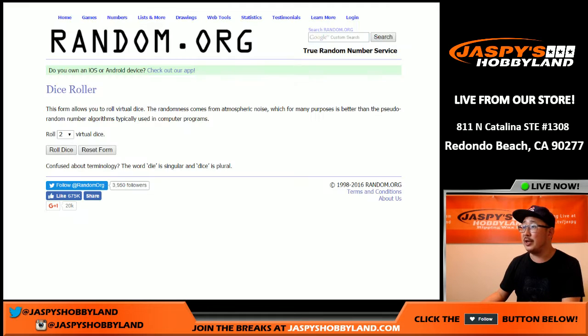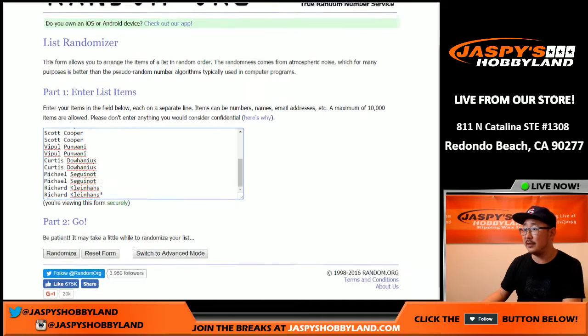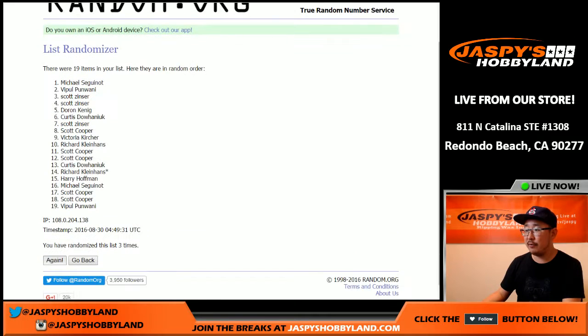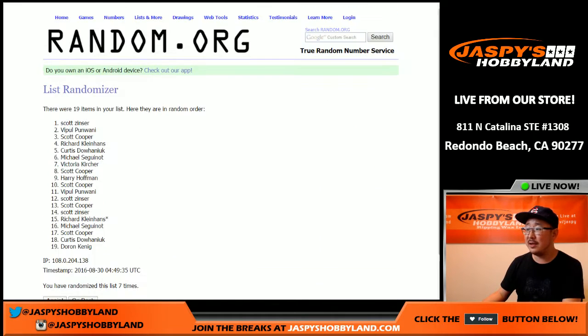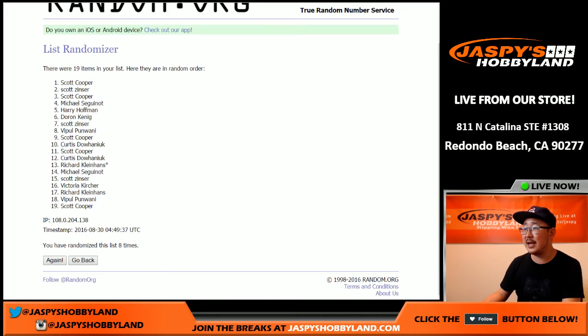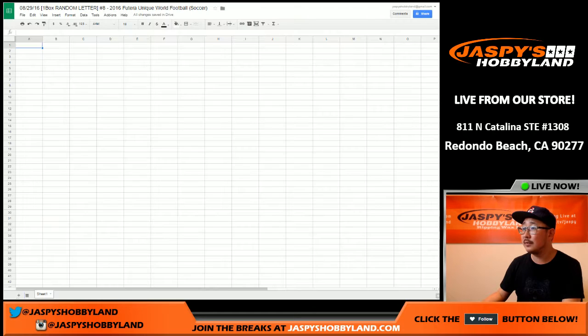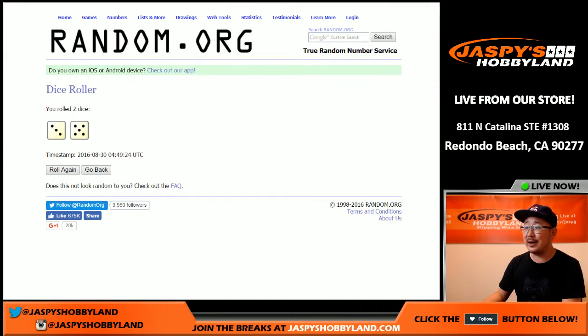Alright, and there is the spreadsheet. Now for both lists we're gonna randomize it eight times — three and a five. We randomized eight times. Coop, you got the top spot and also the bottom spot. We got Coop kind of hooked on this. He did a personal break of this which we have available on jaspishobbyland.com. We got Coop hooked on it because we pulled him a one of one. He knows nothing about soccer but he's into it now.